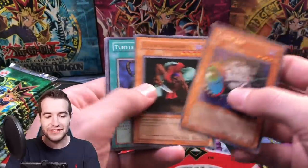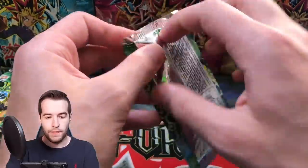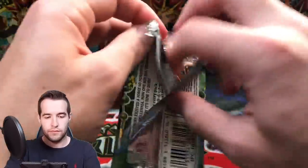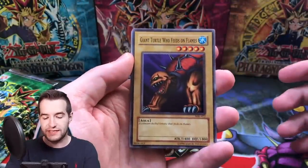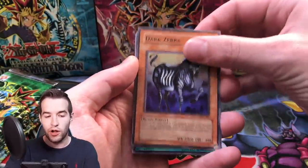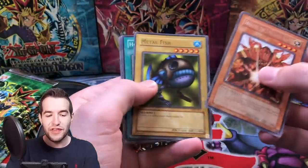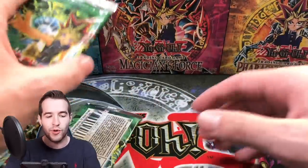Pack five for Ivan: Magical Labyrinth, Dark Zebra, Red Archery Girl - and Cyber Jar! That's a good rare, you love to see it. Turtle Oath, Twin Longrods, and Kotodama. Pack six: Magical Labyrinth, Dark Zebra, Luminous Spark, Senju of the Thousand Hands, Sonic Bird and Tyone. These are the weirdest MRL packs.